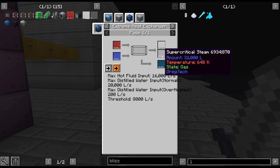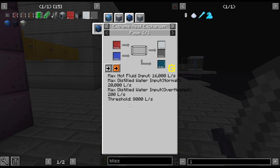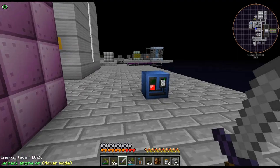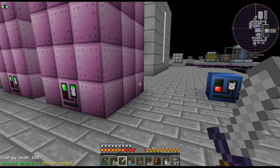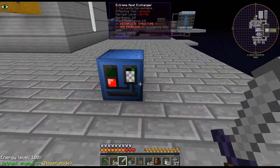It doesn't produce the supercritical steam, so this threshold is for that — which is fine, because I wasn't really planning on doing that. If I wanted to do that with my setup right now I would have to craft up three more whole nuclear reactors, and I don't think we need to get into that. We're using quite a bit of power but I don't think we need to go that far.